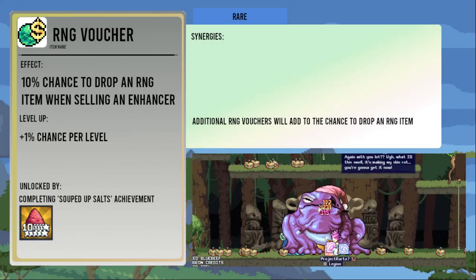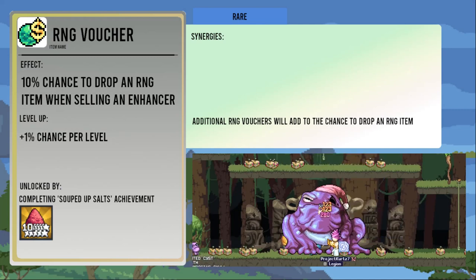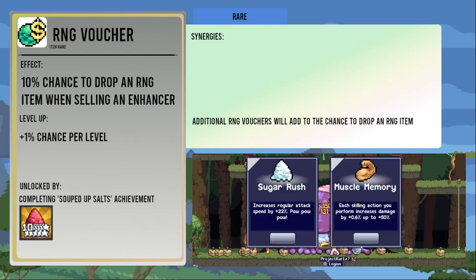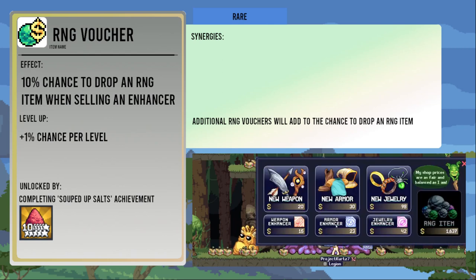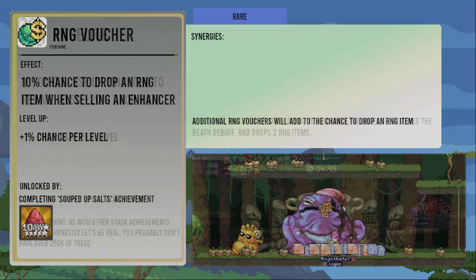The RNG Voucher gives you a 10 percent chance to drop an RNG item whenever you sell an enhancer. This chance increases by one percent per level. It's dropped from the Souped Up Salts achievement, which takes a while to get your Redox Salt to rank 10, but it is completely worth it to get this item. More RNG Vouchers will stack up together, combining their bonus. The item is really good for getting more item drops and pretty much all of my best runs involve this item.